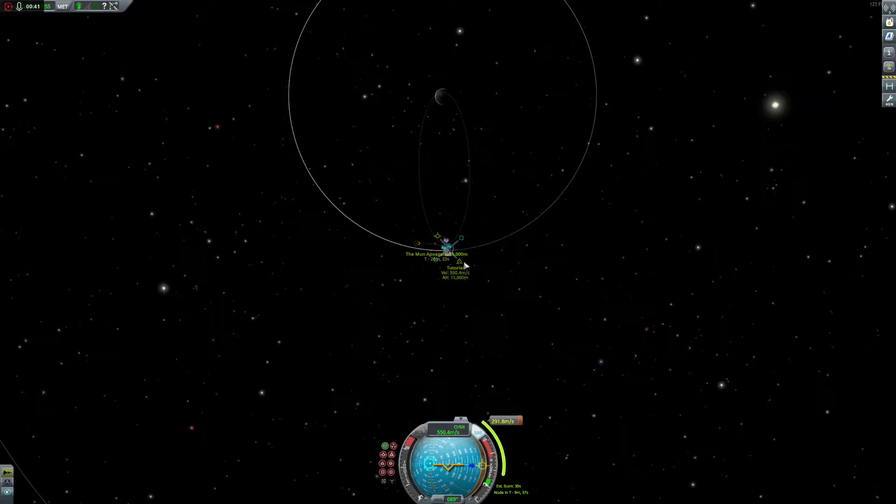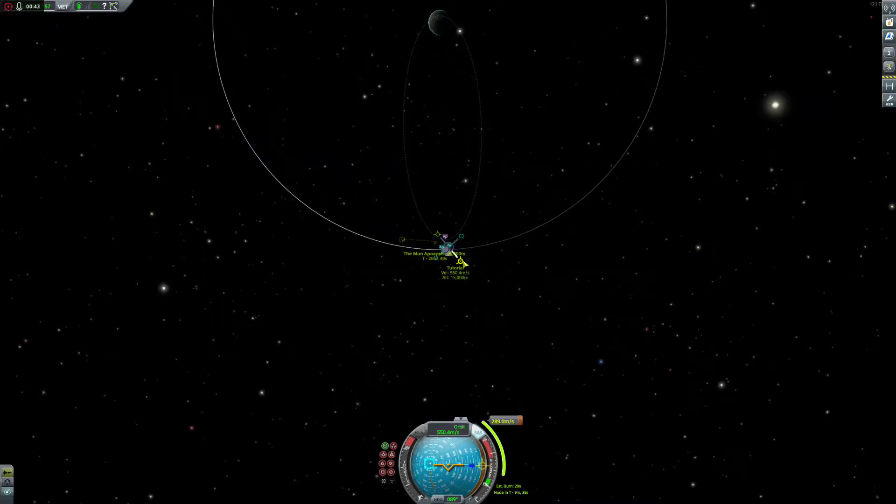If we zoom out, we will crash into the planet if we execute this burn — I don't want to crash directly into it. Let's go ahead and bring that periapsis up. Generally 34,000 is a good target to shoot for, but it doesn't have to be exact.